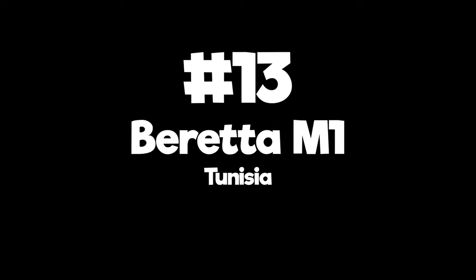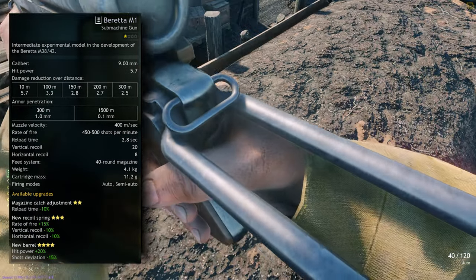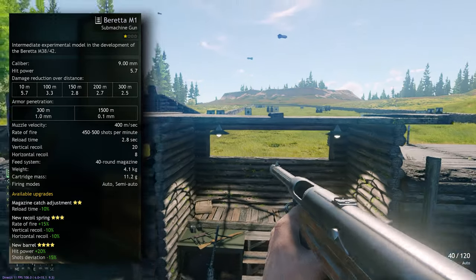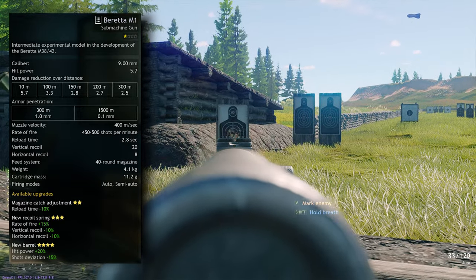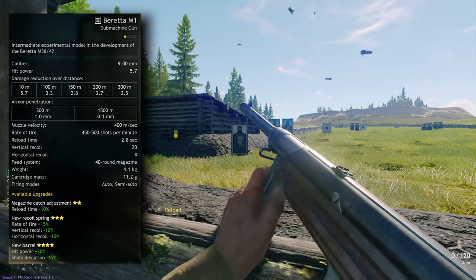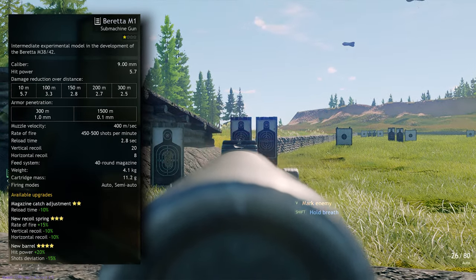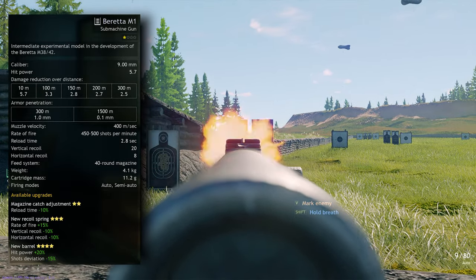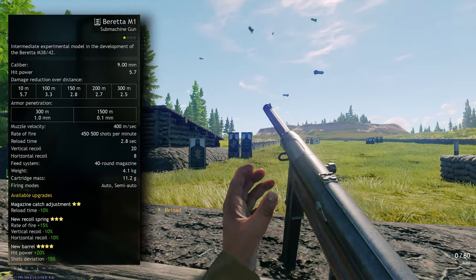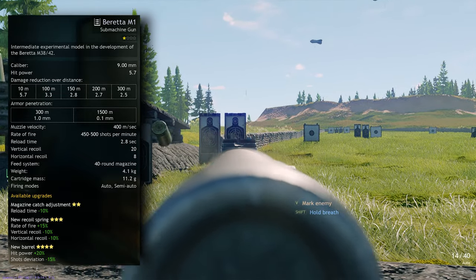Number 13: Beretta M1 — Tunisia Axis. The major selling point of the Beretta M1 is its 40 round magazine, which beats all other SMGs we've previously been through. Apart from this, it also has one of the lowest vertical recoils at 20, and above average 5.7 base hit power. A 2.8 second reload time and 450+ rate of fire means in all other ways it's comparable to previous weapons — and adding the 40 round magazine on top puts it in 13th on this list.